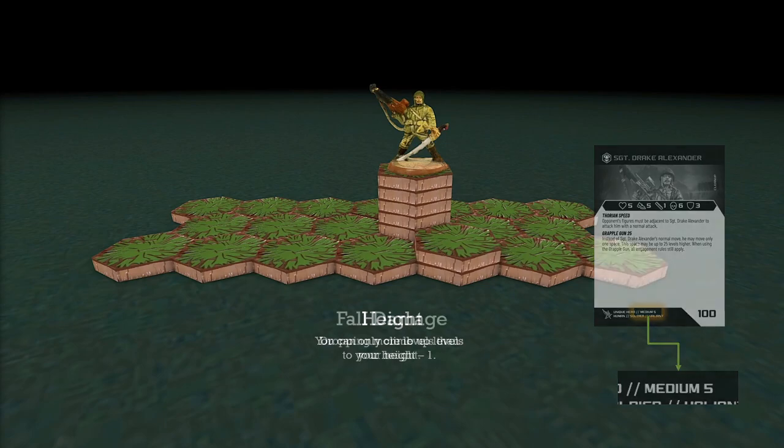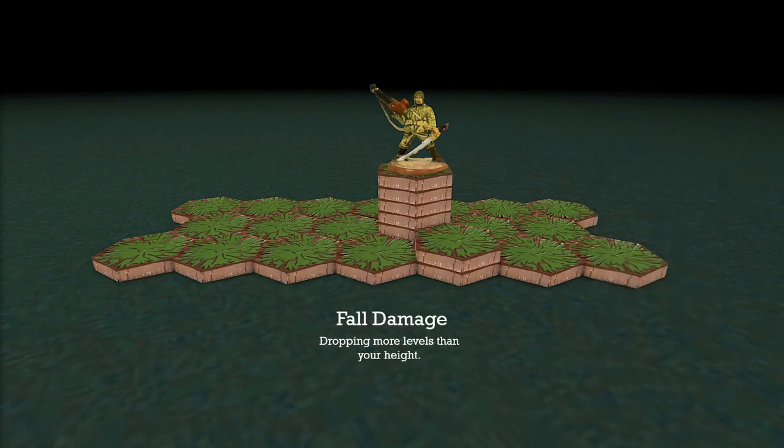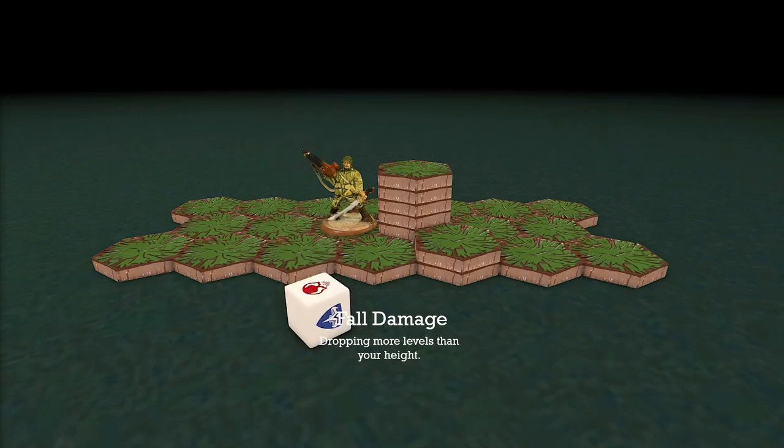Height also comes into play when going down. If you drop from a tower equal to or greater than your height, jumping off or falling will require you to roll for fall damage. You do this by rolling a single battle die, and for every skull that you roll, you're going to get one wound.